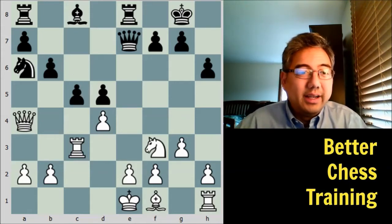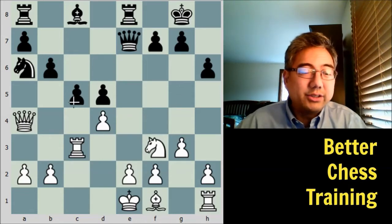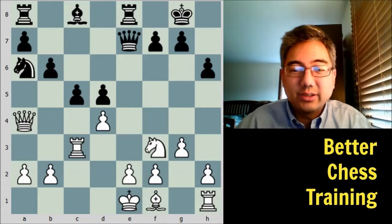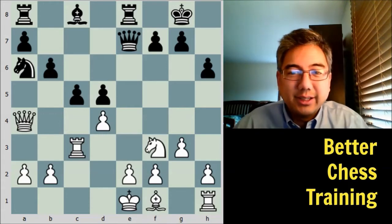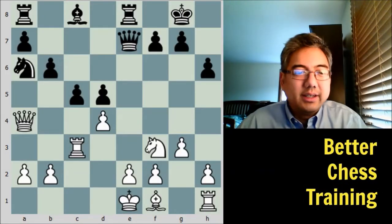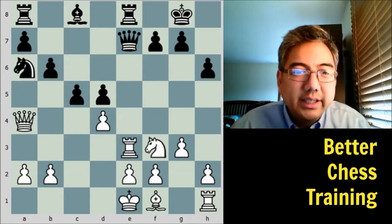c5 — black strikes in the center, but white has a tactical shot here. Why don't you pause the video and see what it is? I hope you had a chance to guess — and white plays rook to e3. This wins a piece by force.